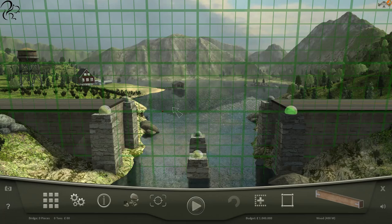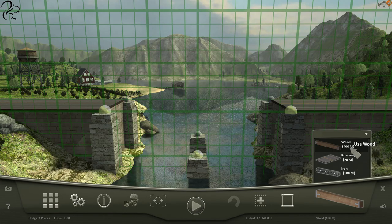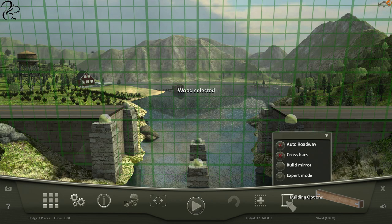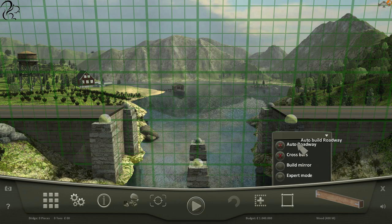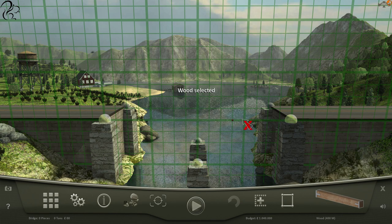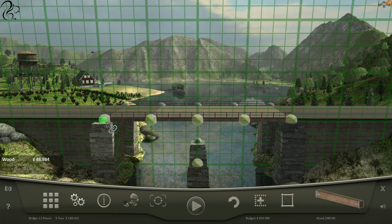I'm thinking straight away: road across there, then a beam down there and a beam up there. But this game might have more to it. I've got 100 metres of iron and 400 metres of wood. A lot of the wood's going to get used on the road — that's 30 metres across. Do we want cross beams? Let's say no, let's see if we can do it frugally first.